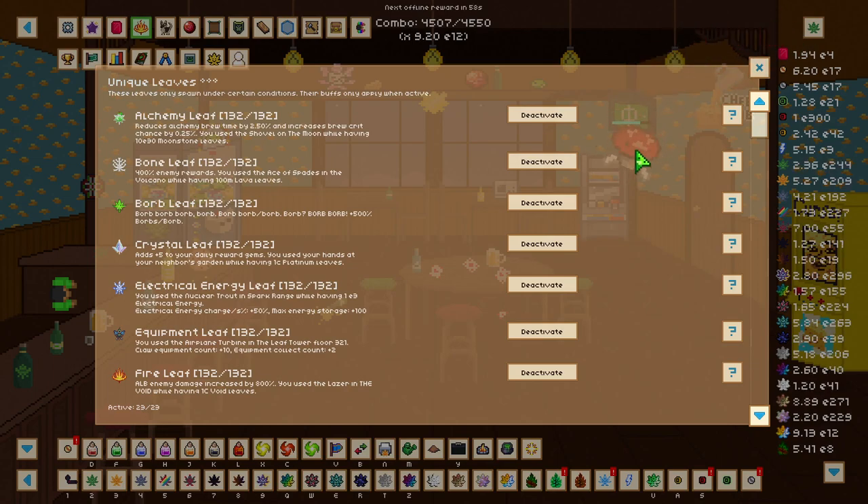Let's start with the alchemy leaf. The alchemy leaf decreases brew crit time by 2.5 percent and increases brew crit chance by 2.5 percent. To get the alchemy leaf you need to use the shovel while on the moon while having 10 e30 moonstone leaves.